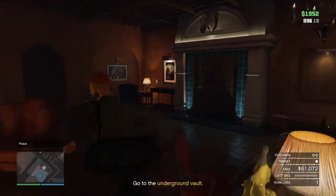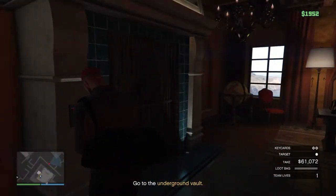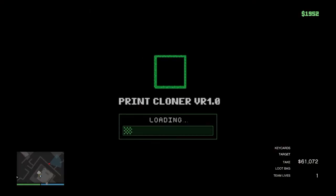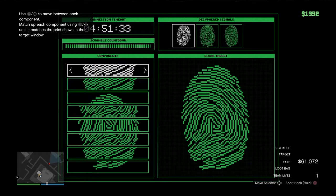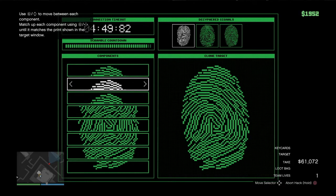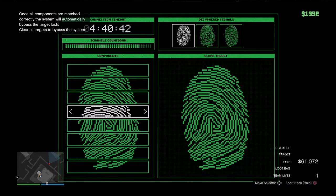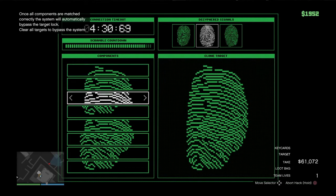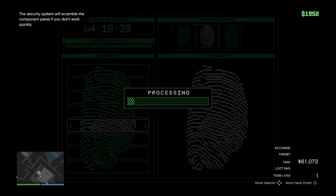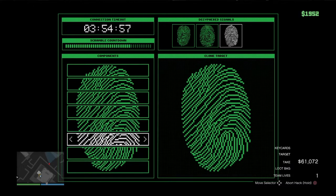Now I'm going to show you how to do this hack. The hack is quite simple — look at this. Now if you see the top, go to the top and make it there, go to the top, swipe two times — or four times. One, two, three, four. And that's how you complete the hack. I'm going to speed this up for you guys — it's always the same thing, you just have to do the same thing for all three.